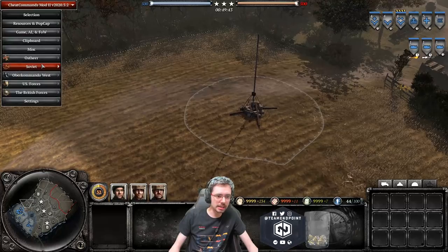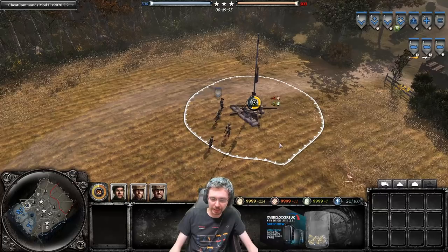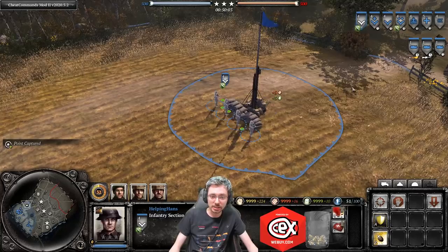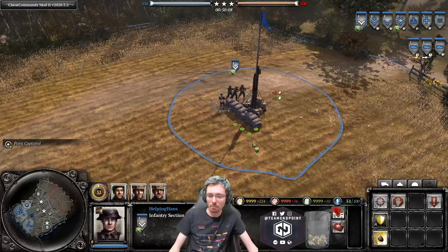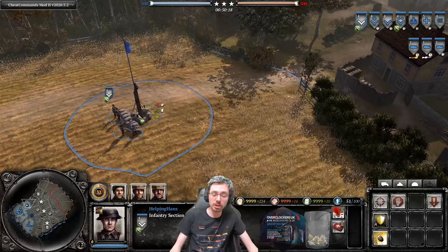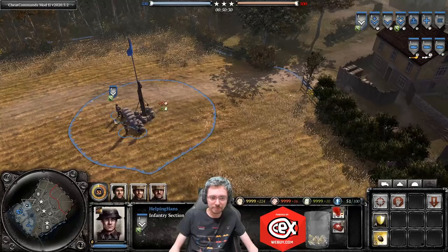Infantry Sections can also build sandbags. When capturing a point, press A then W to build a sandbag right next to the point. Placing it right next to the point means your opponent can't benefit from the other side of the sandbags — the capture point itself blocks them. That way you get your cover while denying it to your opponent. Always build cover when capturing a territory point if it's safe to do so, since you take more damage and deal less while building.